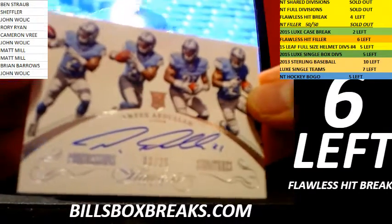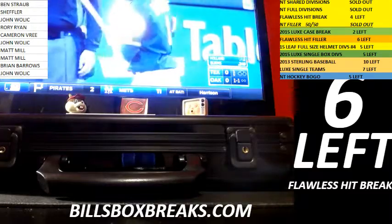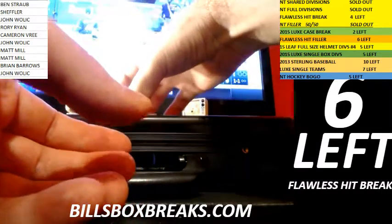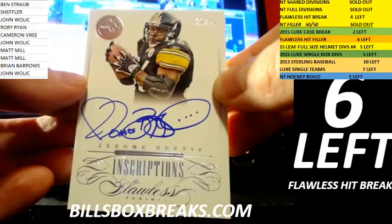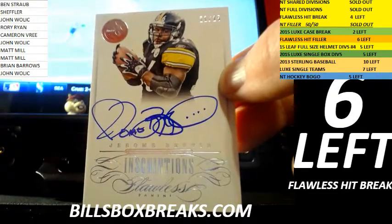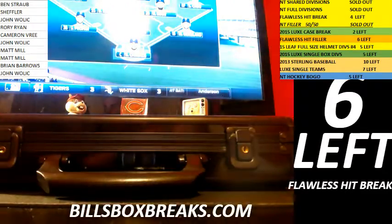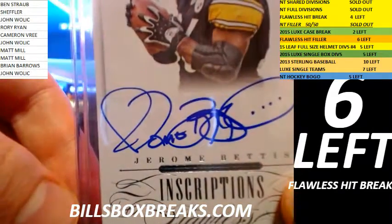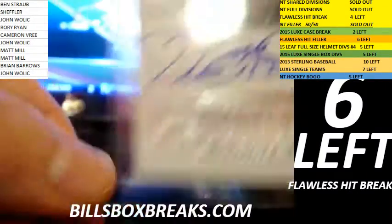Next card out of 25 — Amir Abdullah for the Lions, eight of 25. And a very nice card here, 21 out of 25 — Jerome Bettis. Been pulling a lot of Bettises lately. Nice inscriptions auto — it's got a nice inscription to the right there. Try to figure out what that says.